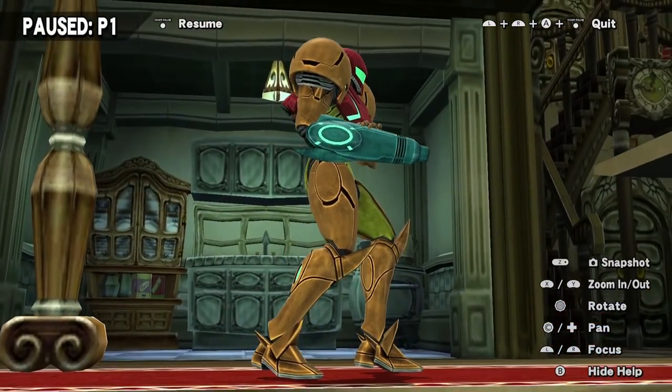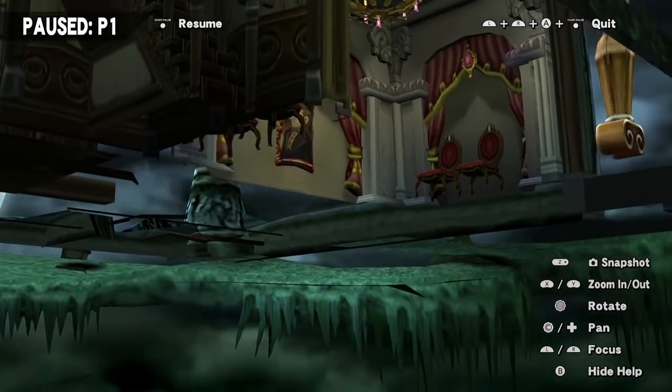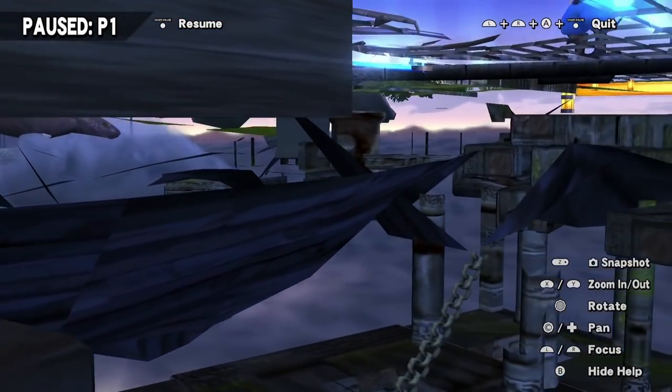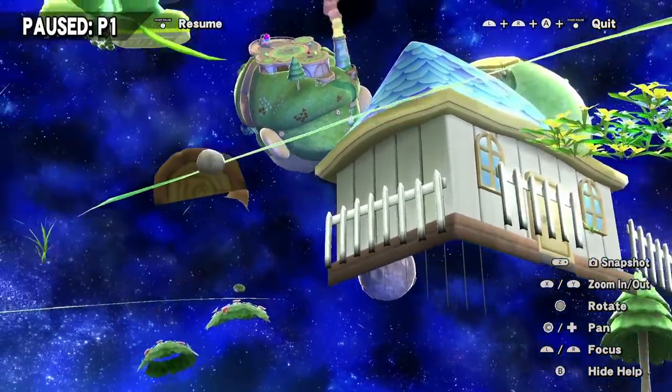Whenever you pause the game in a match, you have controls over the game's camera. As you'd probably expect, in some cases this does let us clip the camera inside of the stage and get some pretty neat views. Usually this is not going to work with flat stages — there has to be some part of the stage protruding towards the screen. Hyrule Temple, Battlefield, Luigi's Mansion, and a few others are all fantastic with this.